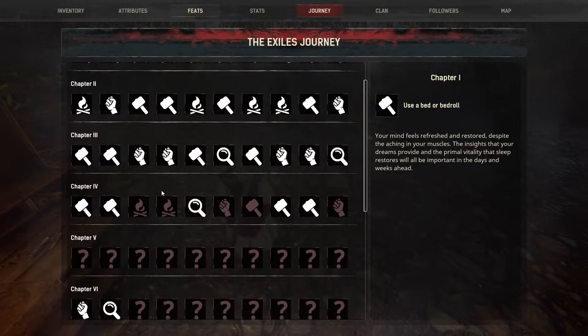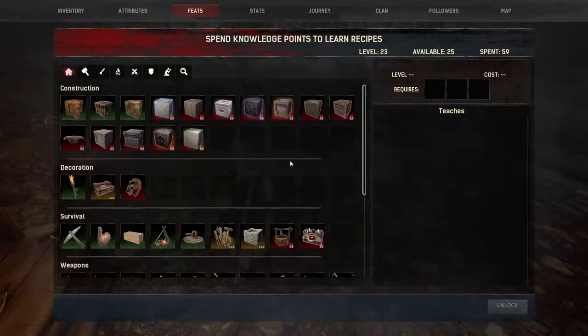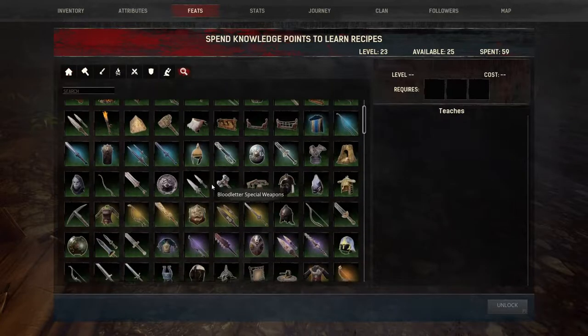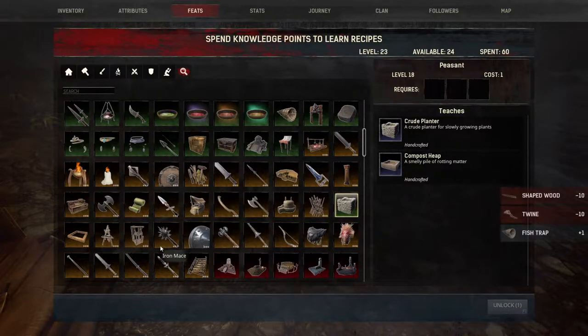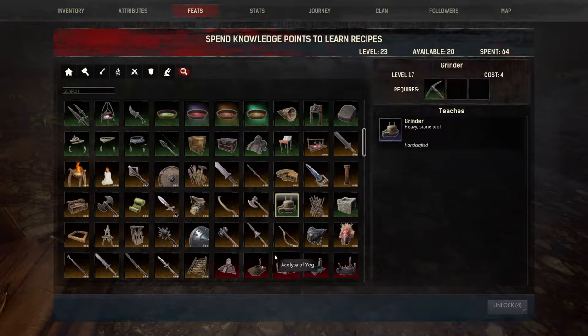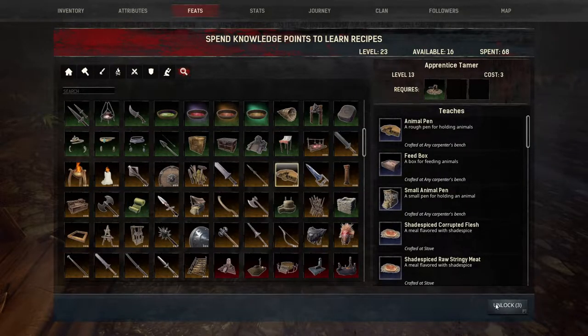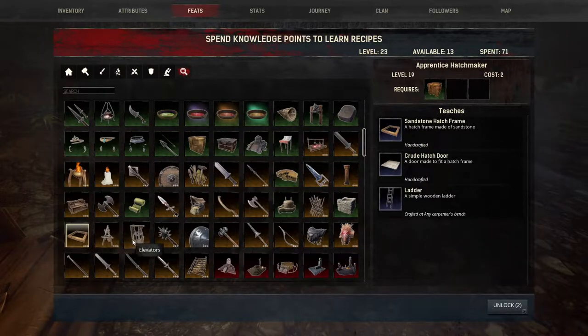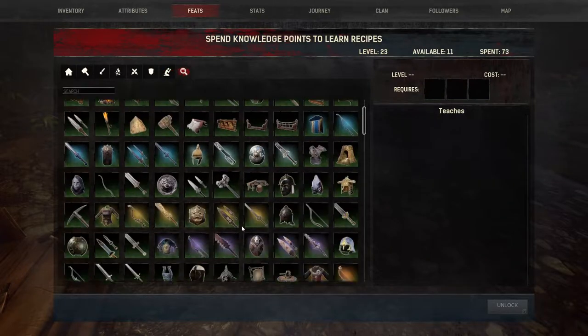The next journey was: plant seeds. So I'm going to need a planter. Let's unlock the crude planter. I'm going to need to grind items, so we'll unlock the grinder. Ooh, healing wraps — I got 20 points, I'm going to unlock that. We're going to need the animal pen, so we'll unlock that. Simple repair kit — I think I'm going to have to upgrade that to iron eventually, so I'll unlock that for now.